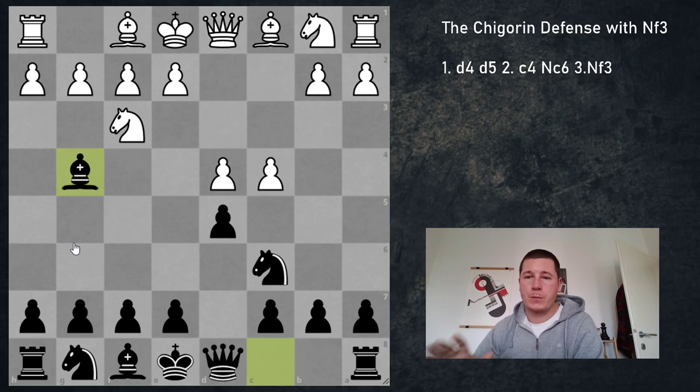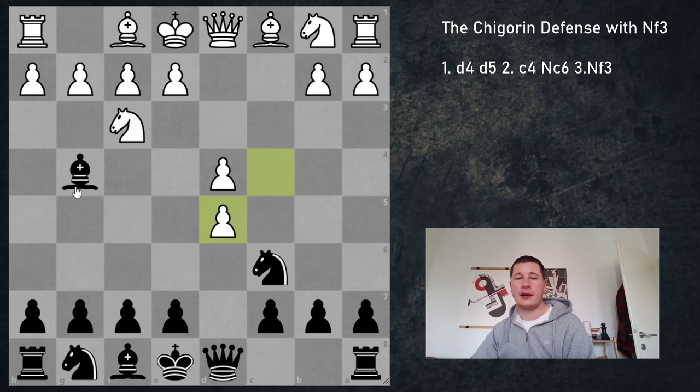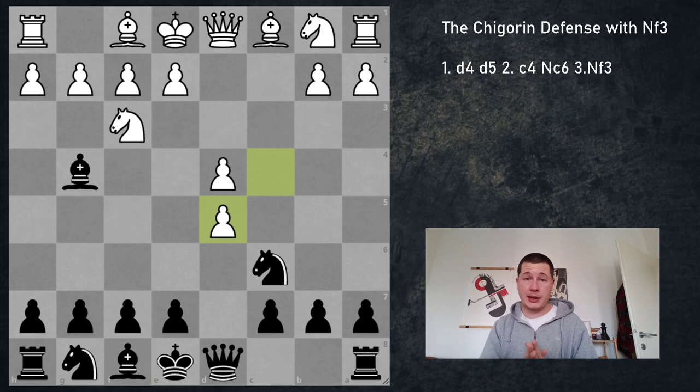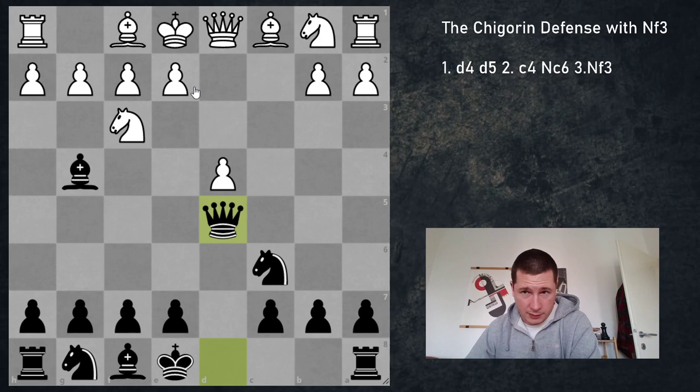Let's look at bishop to g4. Now the two options are cxd5 and Nc3. Let's start with cxd5. After bishop to g4, cxd5 is a way to eliminate black's play in the center and sort of make this knight look silly. However black can get some initiative going, and black is going to get a better pawn structure in exchange for white having a strong center and the two bishops. If you take on d5 that's not good — that's just a bad move. Nc3, the queen has to move, white plays e4, perfect position.